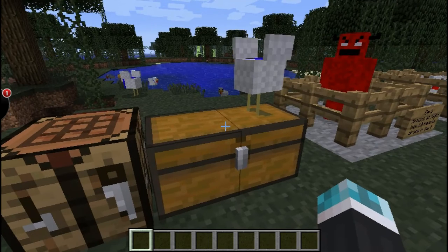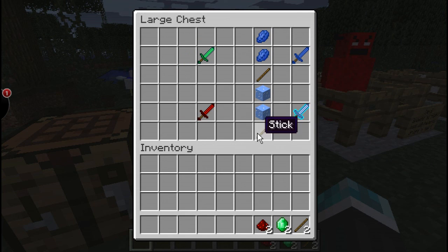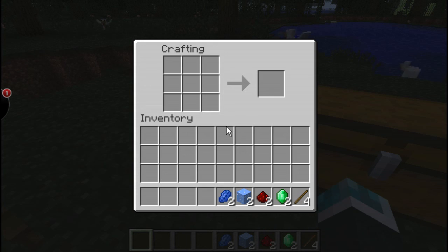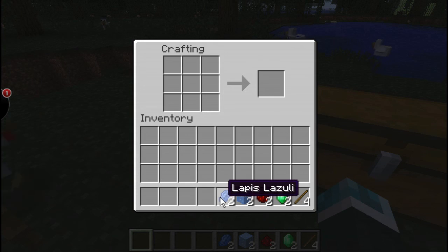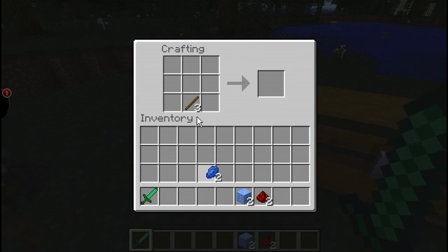We're actually gonna craft these things, so we're gonna shift-click these into my inventory and make some of them. I'm sorry if it seems like I'm doing this awkwardly — I am doing it awkwardly. It's because I don't have my mouse on me at the moment. I just got off vacation and I'm actually supposed to be asleep because it's like 1:47, so yeah, I shouldn't be up right now. But who cares?